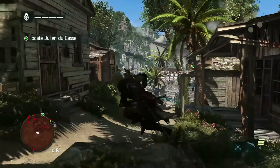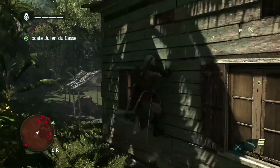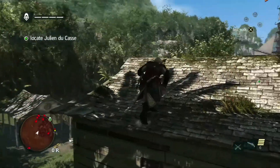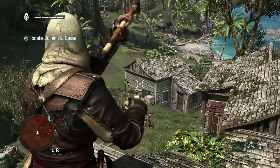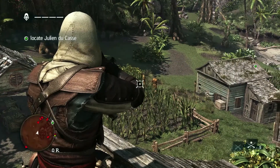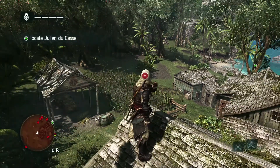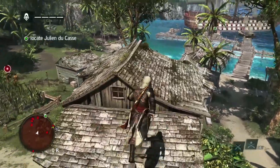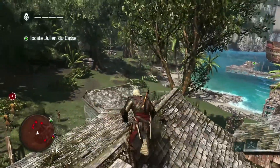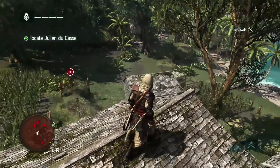You are a true assassin when height is in your favor. In every location we've made access to rooftops easy. Along with strong stealth rules and mechanics, these are what fans have been looking for. We're showing off a new weapon — the blowpipe. Using berserk darts, you're able to manipulate and control the AI to attack his own allies, even animals, and Edward himself if the player is not careful.